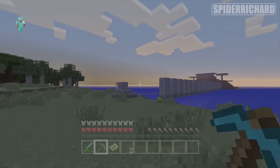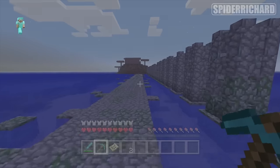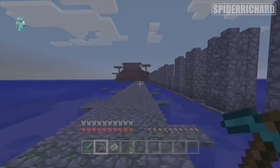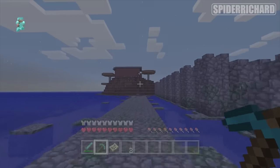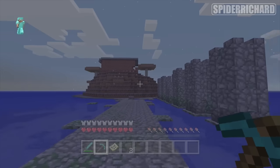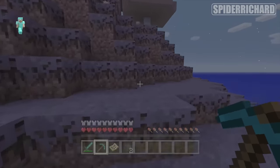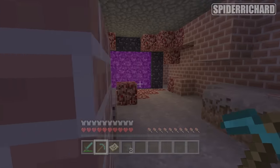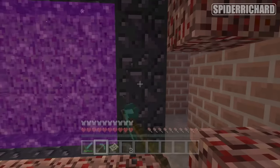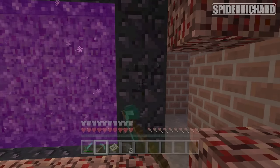After making yourself full diamond armour, a diamond pickaxe and a diamond sword, head to the top left-hand corner of the map and go to this Mushroom Island. It's very easy to spot and has a nice little bridge that pops out of the water because of the sticky pistons hidden underneath it. Once you get to the very top, you should see a nether portal. We're not going to go through this nether portal — instead we're going to mine ourselves some obsidian and make another one elsewhere.